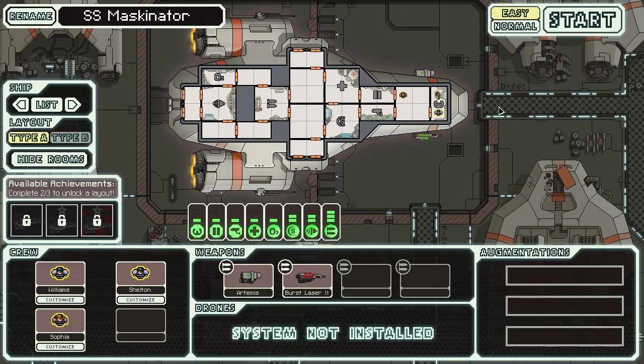This menu shows your ship and your crew. Right now we can't do anything with them yet. You have your captain, some other crew in there, and a third person in another room — that's because only two people can fit in this room, as opposed to that room, which can fit four. Different-sized rooms can fit different amounts of people.